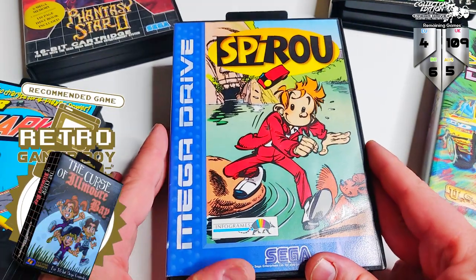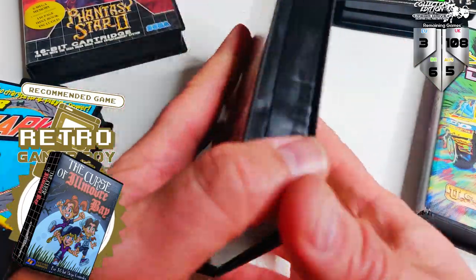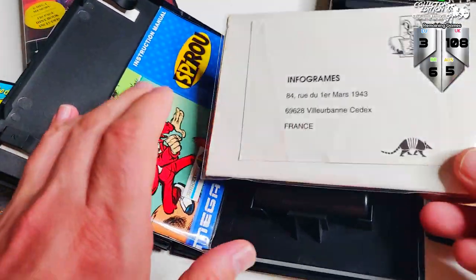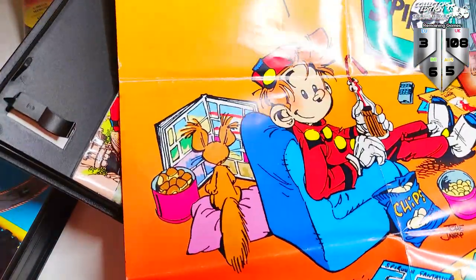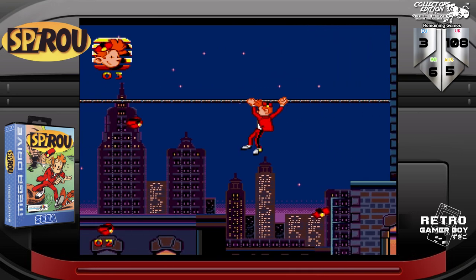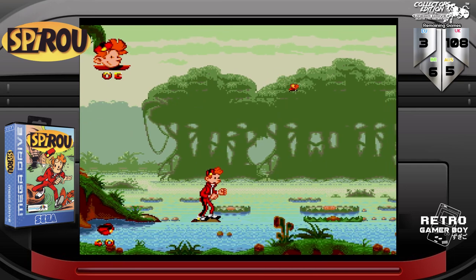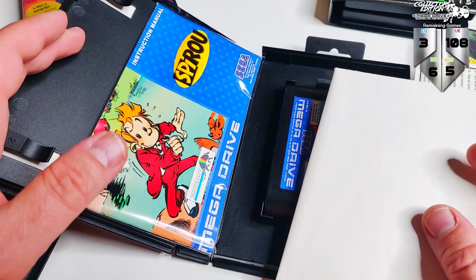Spiru. This is a European game — French, to be specific — from Infogrames. This is in absolutely stunning condition. I haven't played it much; in fact I've only played through the first level. It's kind of like a puzzle platformer. This one comes with a manual and also this awesome poster — really nice to get these little knickknacks that came along with the game originally, as a lot of them get lost. I don't know too much about it yet. Definitely visually a stunning looking game.